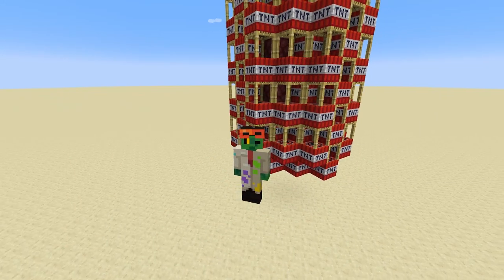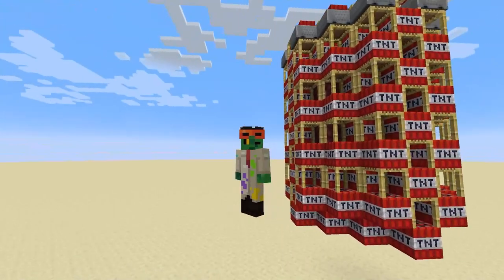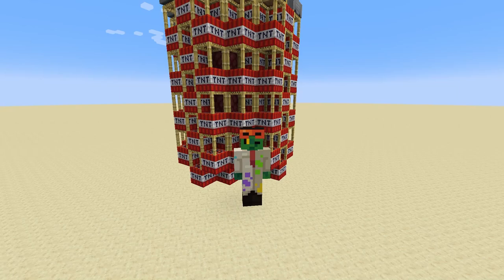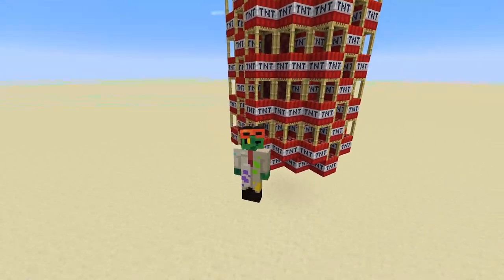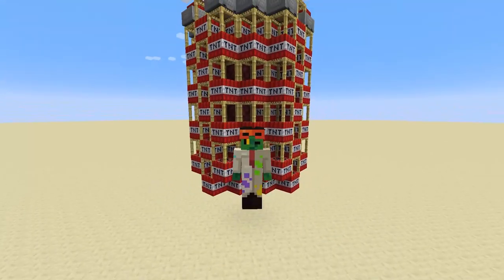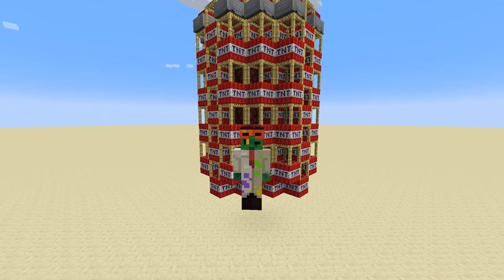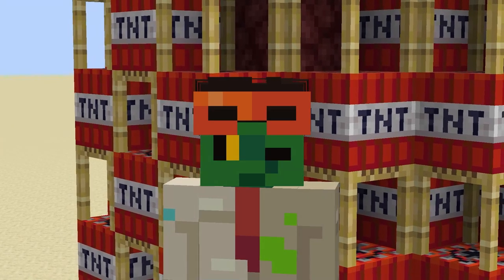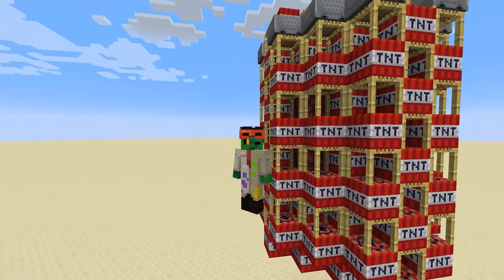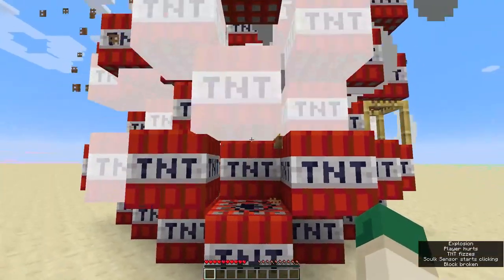So here is where I issue my challenge to you. Below in the description you'll be able to download this tamper-proof bomb, and I'd like to see if you can find a way to deactivate the bomb without blowing it up. You can't just cover it with obsidian and say it does no damage — I want you to remove the bomb without a single piece of TNT exploding. So if you do manage to disable it, tell me how you did it in the comments so that I can try it out for myself. And yeah, good luck with that. All right, thanks for watching. Subscribe. Bye-bye.